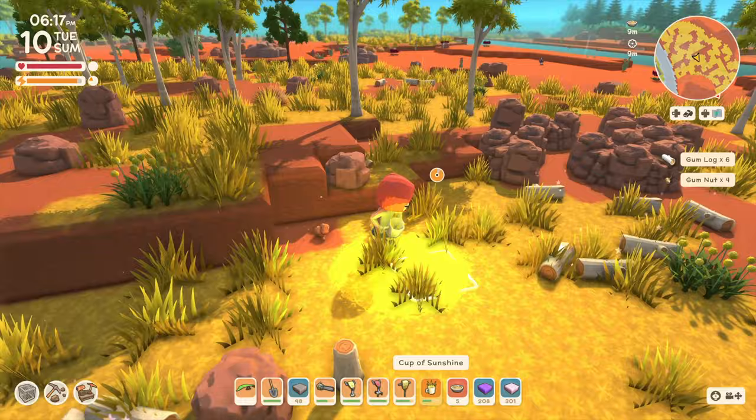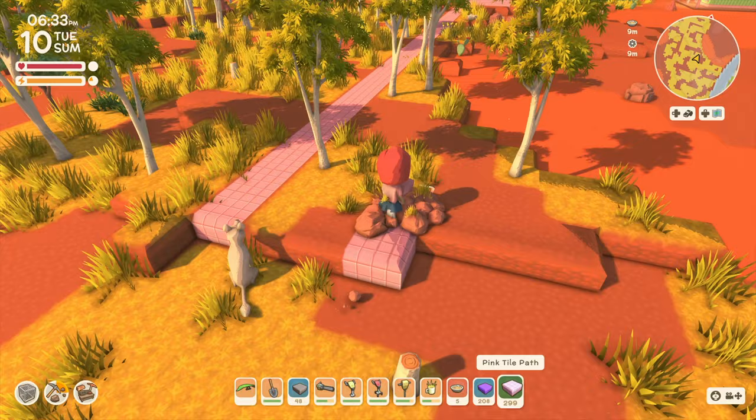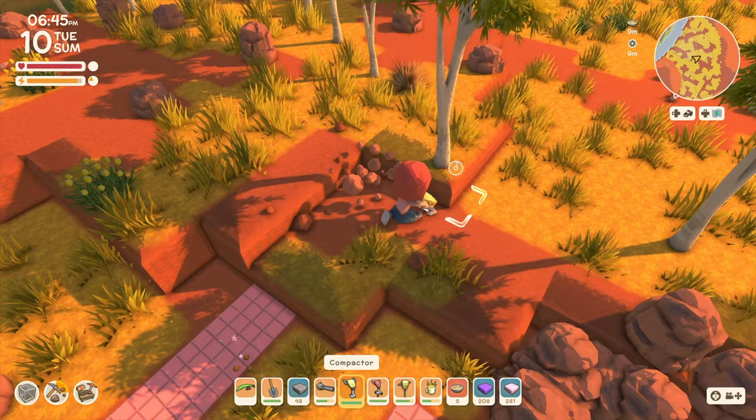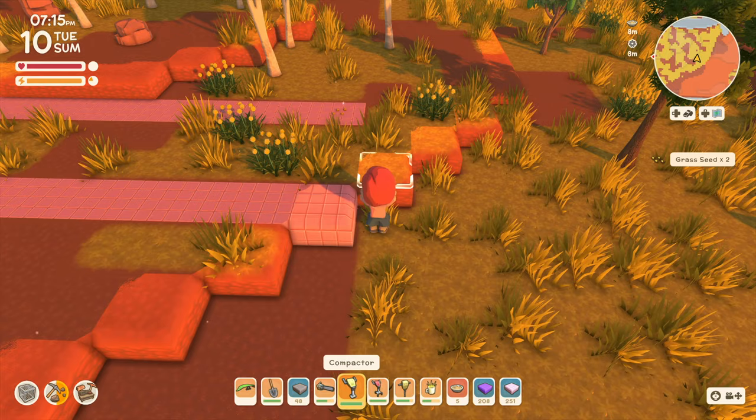Now if we can just get our energy back, we'll be in good shape. I'm really going to focus on the outside edges here so I don't use all my energy up at once - or use all my pathing up. We're already like halfway down to where we need to be, and I want to level this off. I'm going to have to start getting rid of some rock.